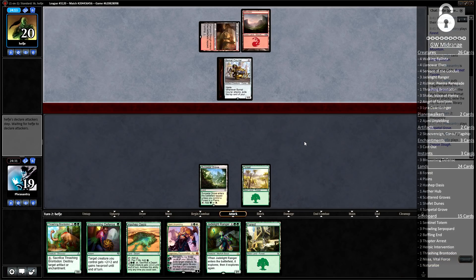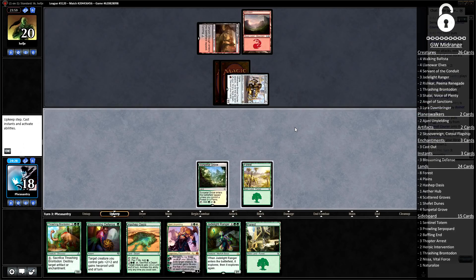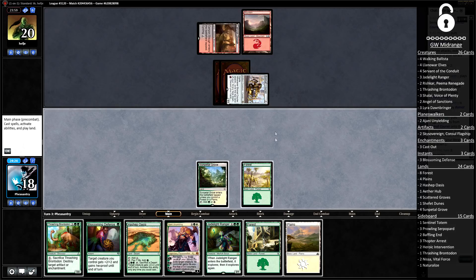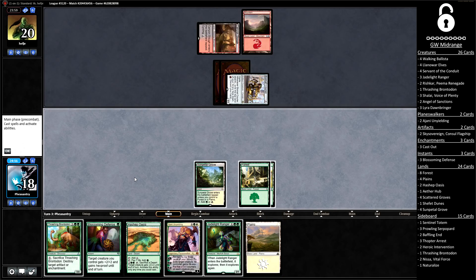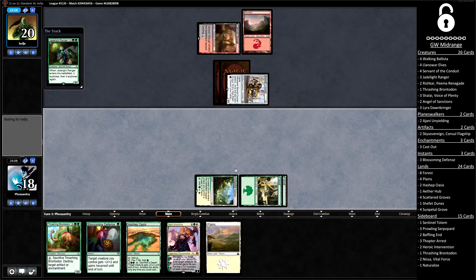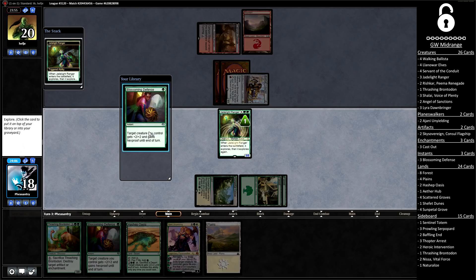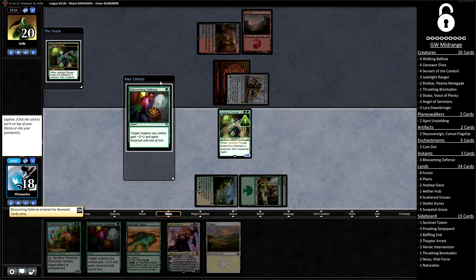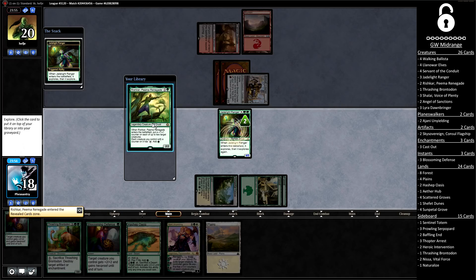The opponent's got a tap land on turn two, which is pretty good for us. Hopefully it means the pressure won't be too intense — they've shown themselves to be on a red-black deck. Courier is just going to get in for one more damage before we get the turn back. We now have the choice between Jade Light Ranger and Thrashing Brontodon. Brontodon is the better blocker and overall a more solid three-drop in the matchup, although Jade Light Ranger is perfectly serviceable too. In this spot, without any real pressure beyond this courier, I'm just going to lead off on the Ranger.